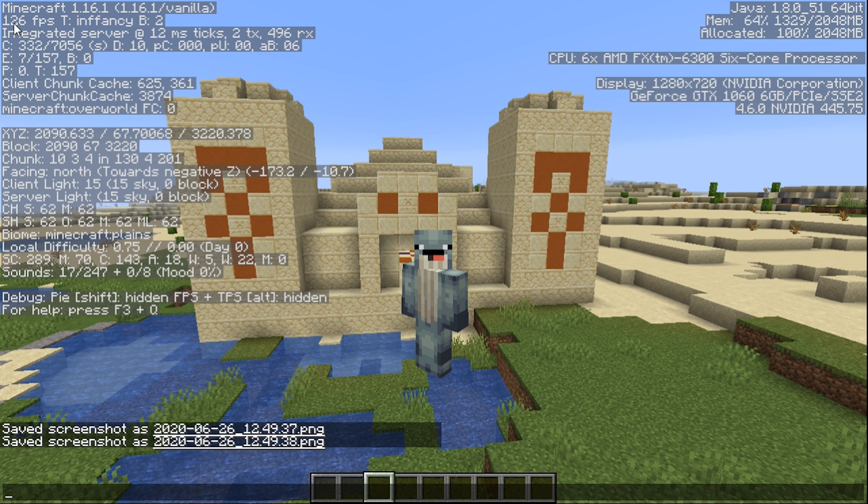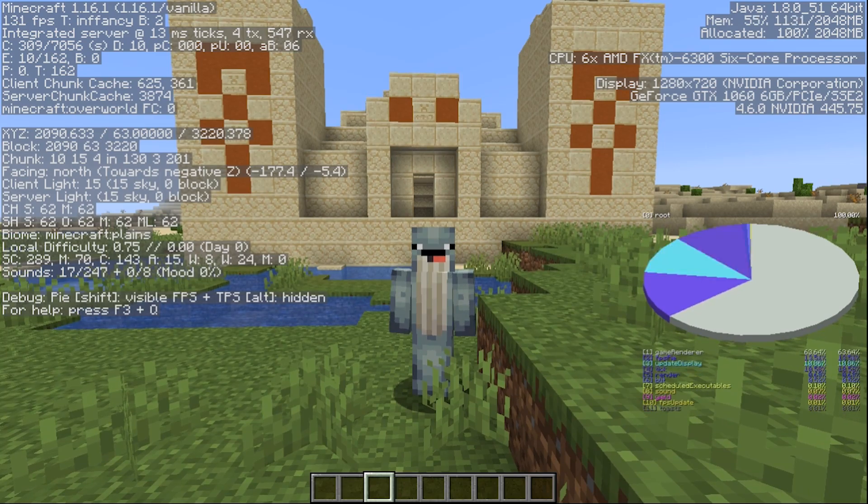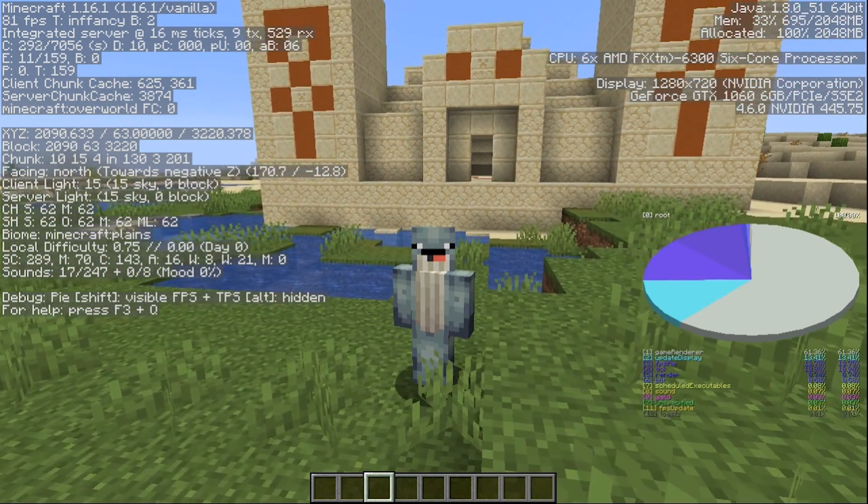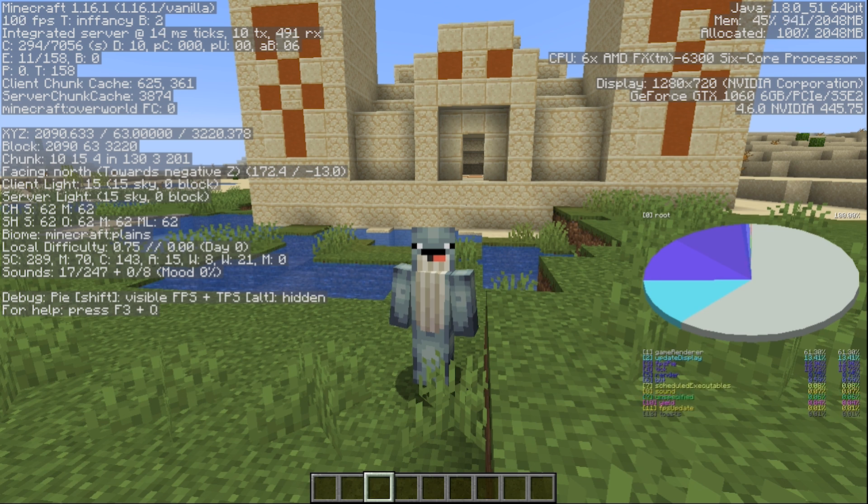Not only does F3 show your current position, it shows you a lot of details about your game — your graphics card, your current location, how many entities are in the world, and what block you're looking at. There's also a hidden graph within F3 mode: you can press F3 plus Shift and it gives you a cool little graph that shows you more information.